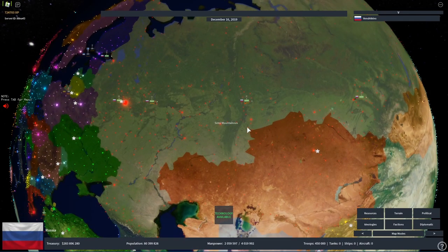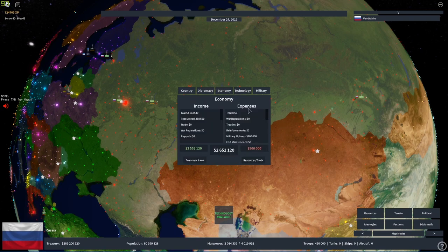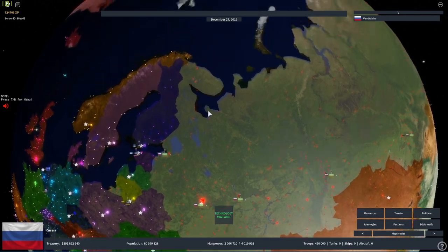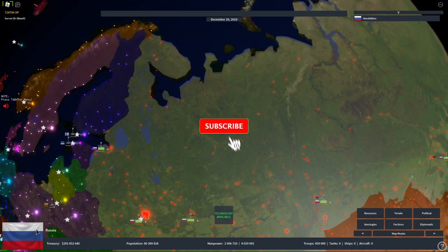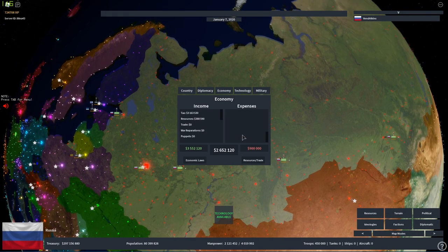But remember guys, if your economy is bad, you will be in debt and you will have a 15% stability penalty to your country. So you see, this is the economy tab. You can either do this by clicking on your flag right here, clicking on it and then going to economy. You will see your tax, your resources, trade, war reparation, puppet, and your expenses.